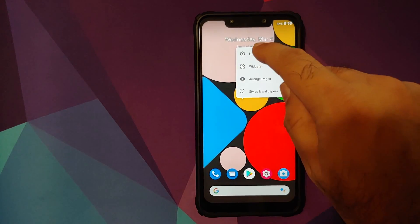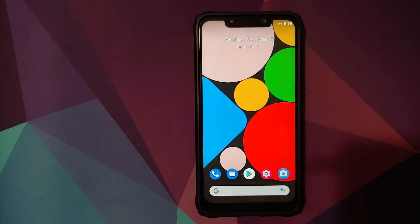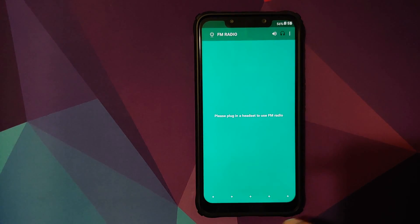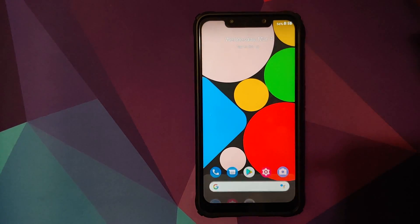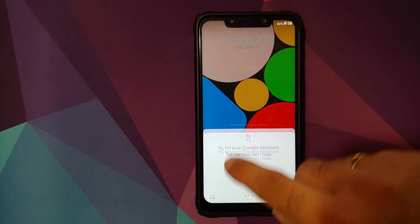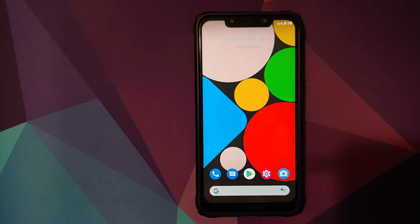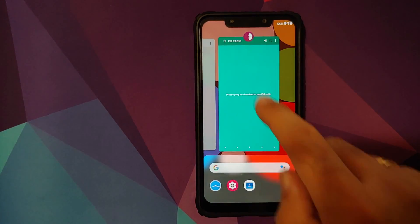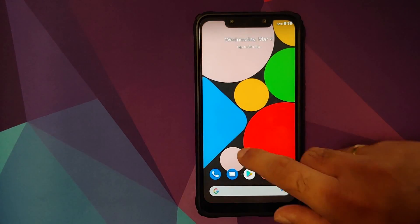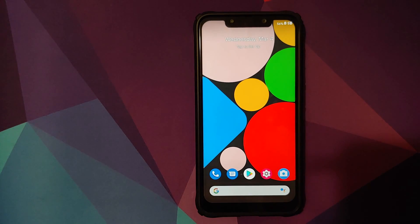Next up you have the launcher baked into the ROM out of the box, which means you have full gesture control over your home screen. If I swipe up from the right it can open an application; swipe up from the left and it should open up the Google Assistant. And of course you can move across different applications with this gesture, and swipe up from the center will open the application drawer for us — pretty cool, pretty dope.